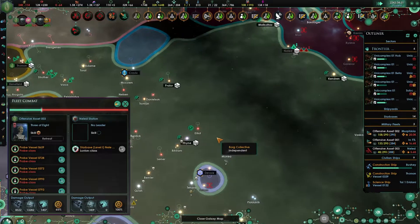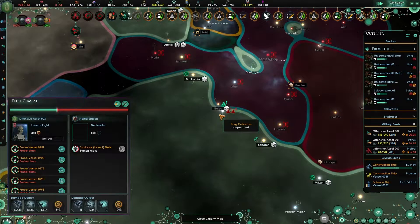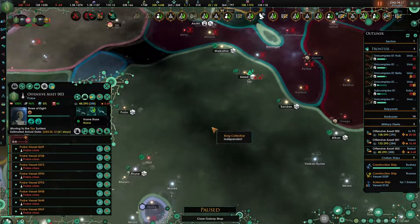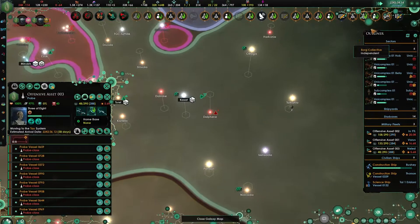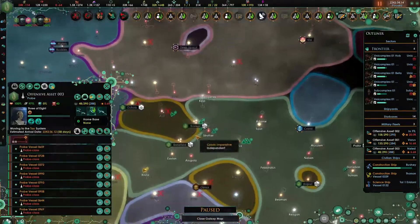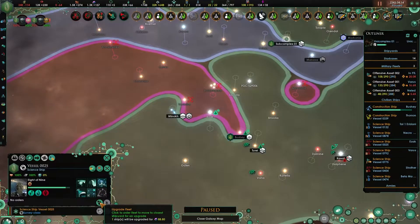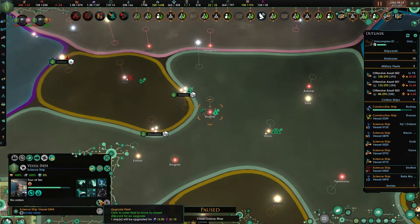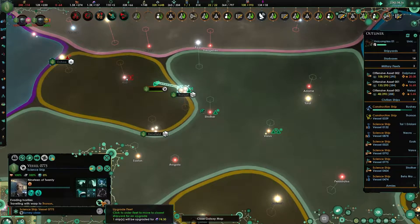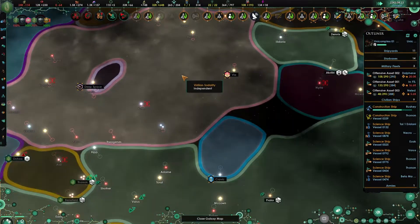Once you've finished it, Melod, because it looks like we'll need to. I'll downgrade this starbase as well. It looks like we've also found this system here. Science ships, what are you doing? You're not doing anything - move for an upgrade. You do the same, and you do the same as well. Then we'll send them out to other unexplored systems - if we have any around here, I'll try and do those first.